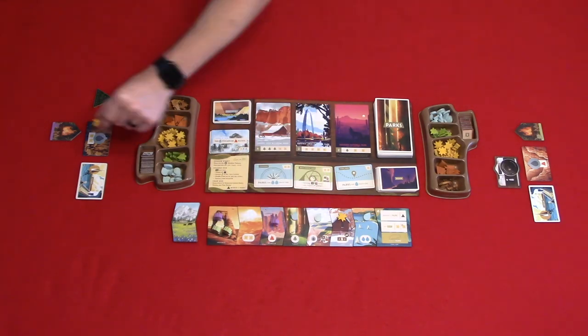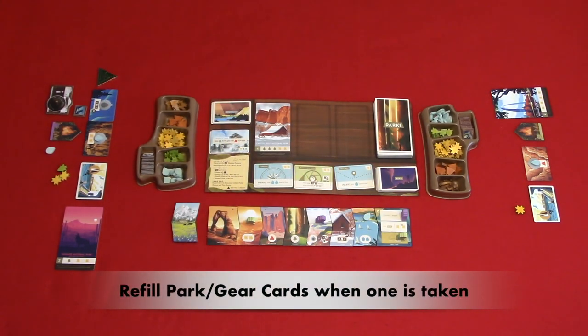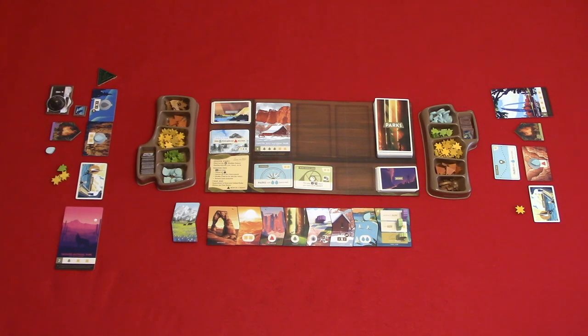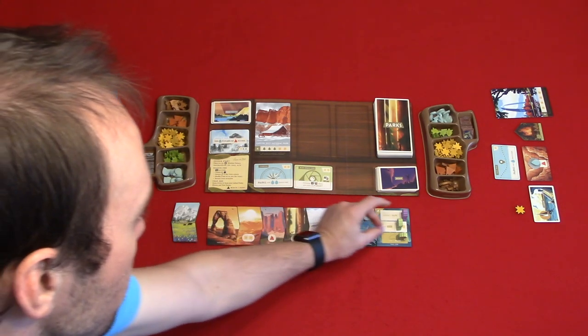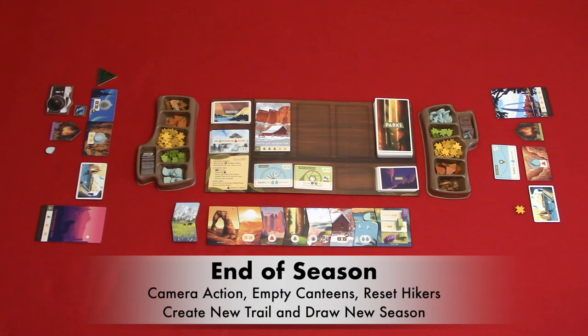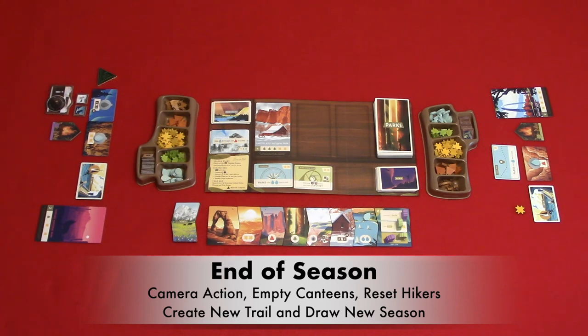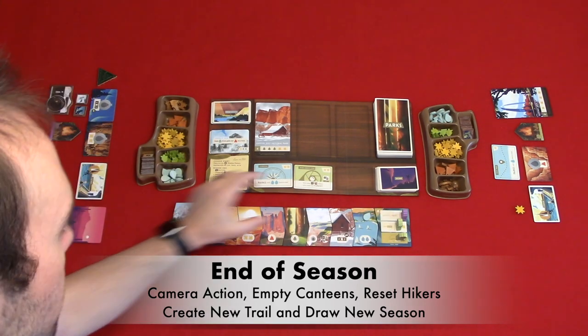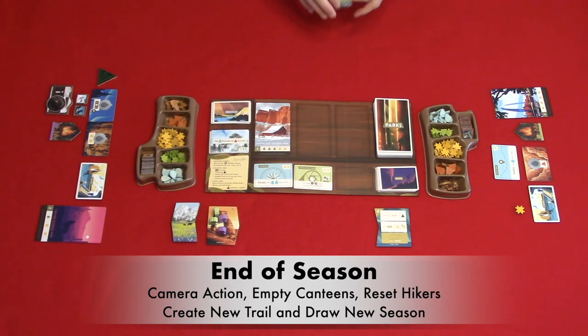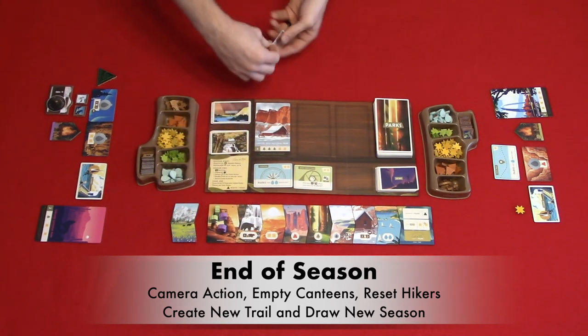In this example, purple is the first player. When only one hiker is left on the trail, that player must move their hiker to the trail end and choose one of the trail end actions — so purple must move their hiker to the trail end. Then we move to phase three — end of season: the player with the camera tile can get a photo for one resource. Then you empty your canteen cards of their water resources, return your hikers to the trailhead, collect the trail sites, add an advanced trail site to the stack, shuffle, and create a new trail. Finally, draw a new season card.